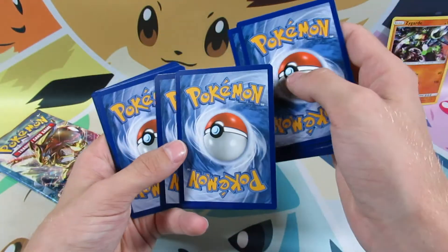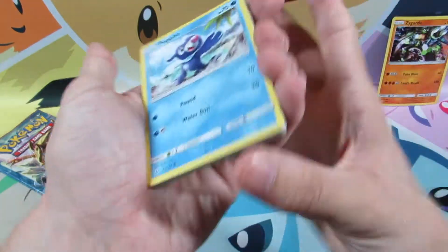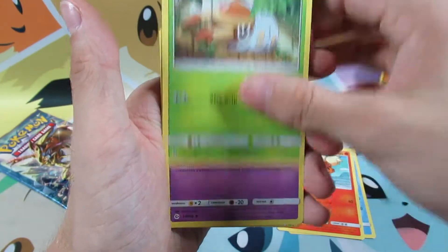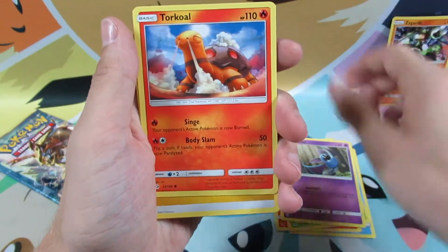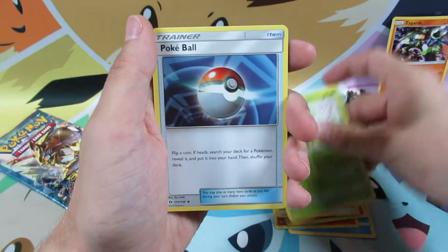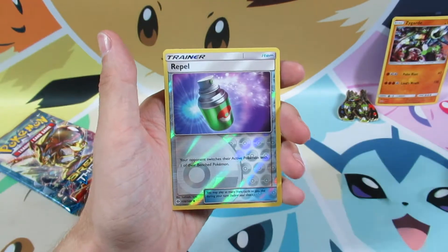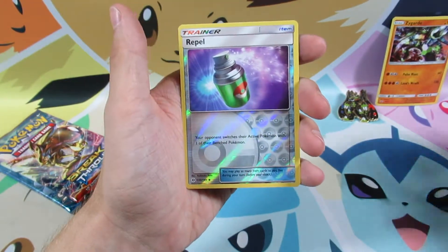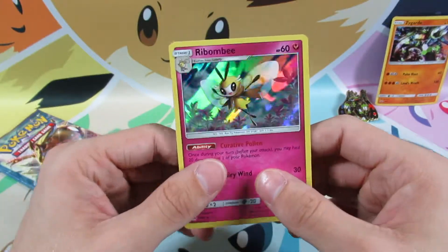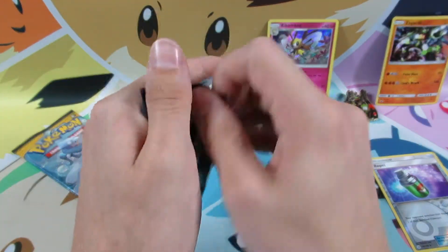So four and two. So we started off with a Popplio, Growlithe, Grubbin, Zubat, Torqueal, Lightning Energy or Electric Energy, Turtrix, Pokeball, Granbull, a reverse holo Repel, which is not a hit. And we have a holo Rhombi. Very cool. So we did get one hit. Let's see, can we get another hit?